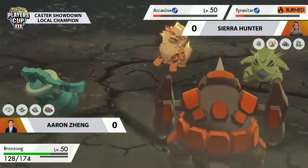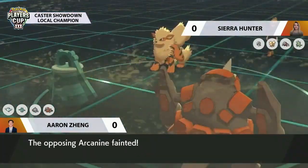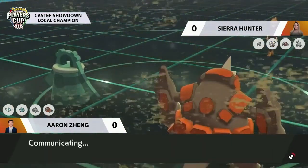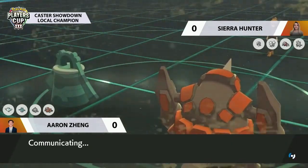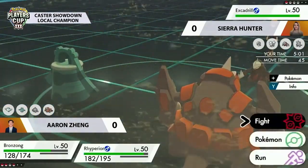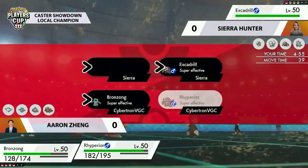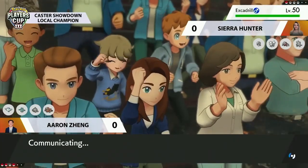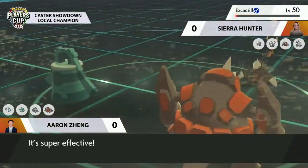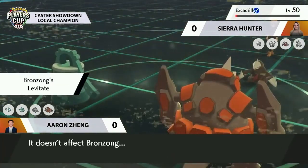It's a double KO for Aaron — a huge turn. Bronzong woke up at the perfect time to get Trick Room up, didn't get the flinch from Rock Slide, and this combination of self-activating Weakness Policy with Trick Room in effect makes any comeback very difficult. Ryperior makes easy work of the Excadrill — Aaron looks like he's going to lock up Game 1. Bronzong deals a huge chunk of damage with a critical hit Body Press, but Ryperior takes the victory in Game 1 with a Max Earthquake.